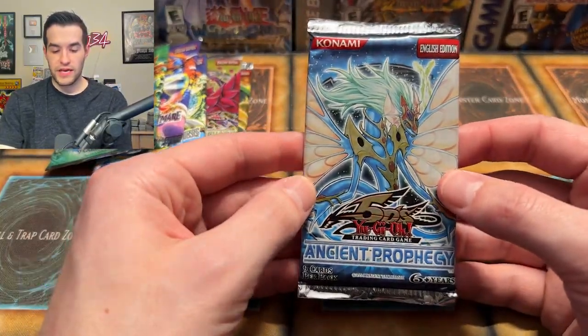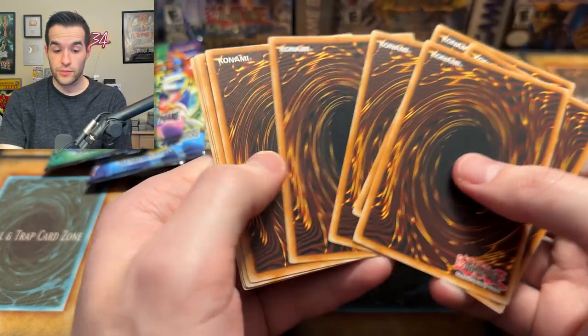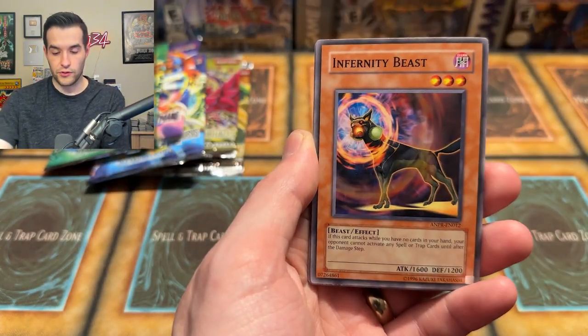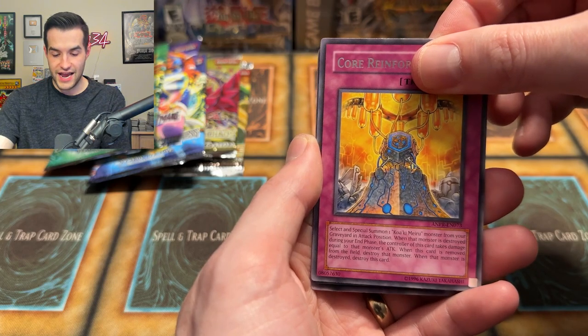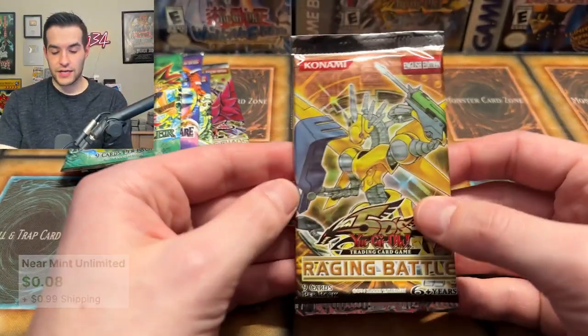Six packs remaining — one of them being Ancient Prophecy. Will we pull the legendary Ancient Fairy Dragon? Let's pull it right now. Silver Wing, Infernity Beast, the Flamval Counter, Shark Cruiser, Sword of Sparkles, Spirit Burner, Core Reinforcements, and Hydro Pressure Cannon — kind of like Pokemon Hydro Cannon. Five packs to go — Raging Battle, will you give us something amazing?